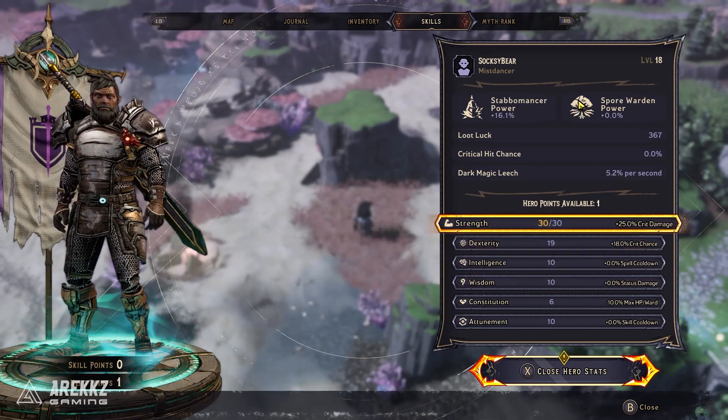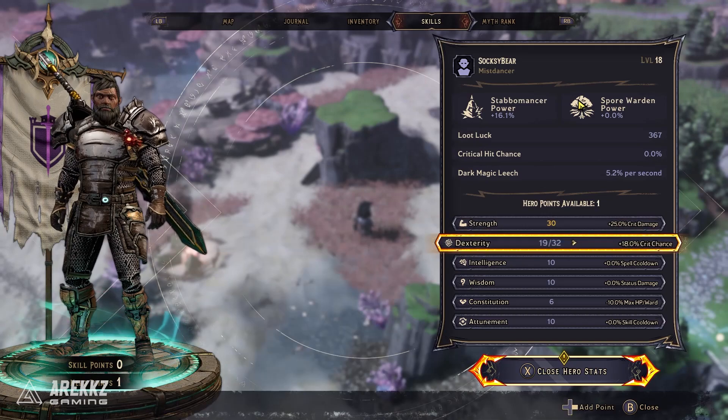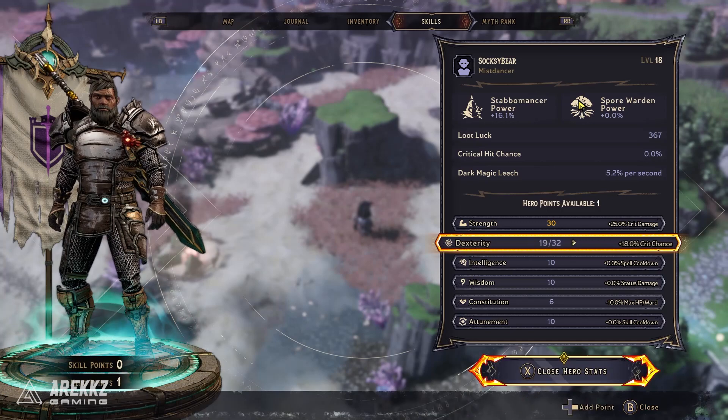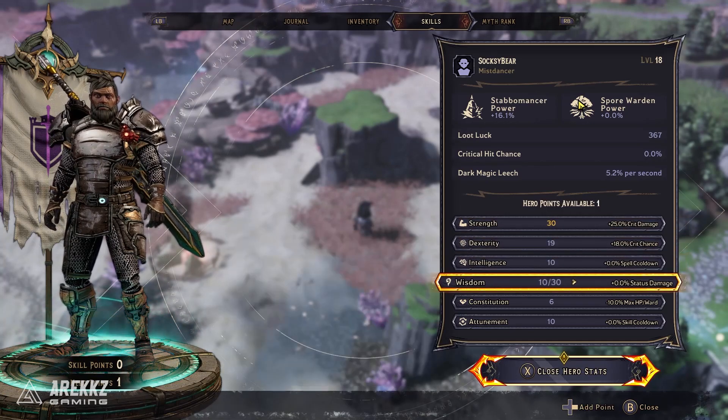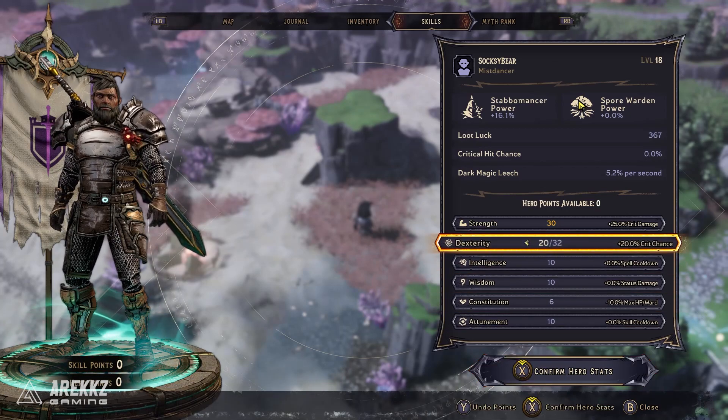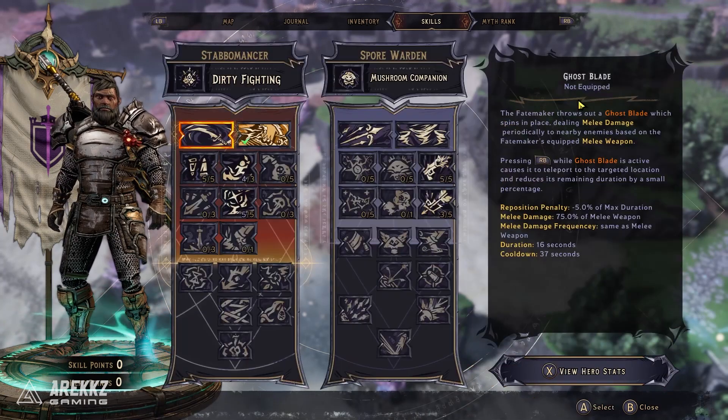Also a fun additional note: when you combine two classes it actually changes the name of your class to a combination of both. Additionally, while your first class choice at the beginning of the game is locked in, once you reach the end of the game and hit max level you will have the freedom to swap out your second class choice, so if you want to make a new build that option will be open to you.